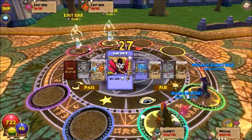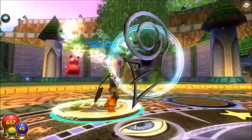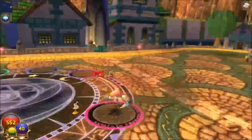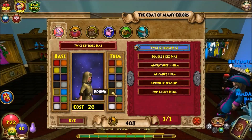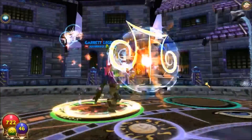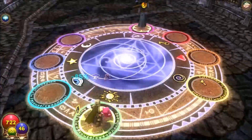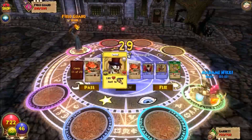I use my Scorpion to kill the Skelter Pirate. On my way to Triton Avenue I color my hood and boots so they look matched. Here I am at Triton Avenue — it takes a while to get there from Wizard City. I defeat the Rotting Fodder, then the Field Guards. The Field Guards are really hard to defeat if you're not prepared — a couple times I've died before.